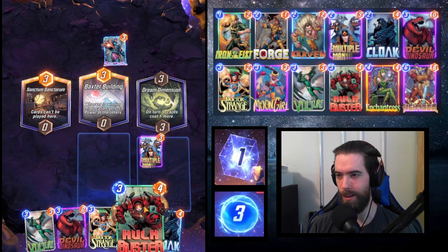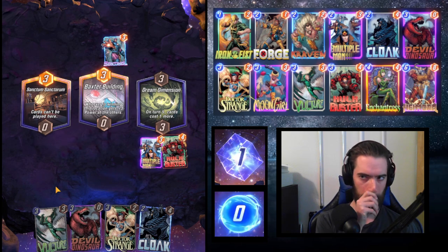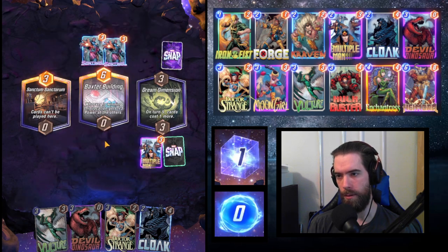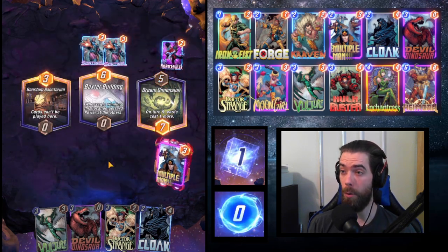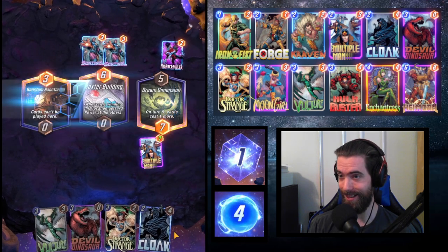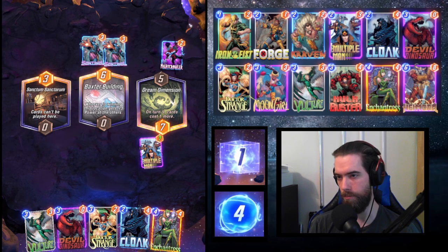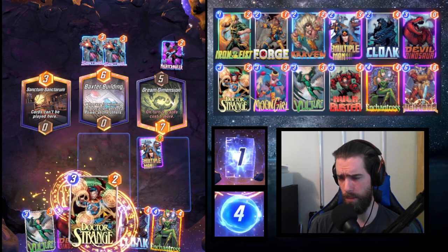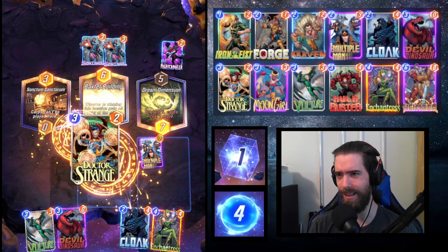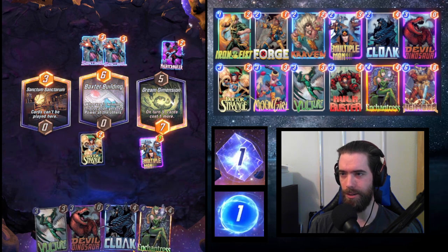Here's the Hulkbuster to empower Multiple Man. Is it a Cloak angle? That'll be turn four. I could Doctor Strange — it depends a little on what we draw. We don't have anything we want Enchantress to hit, so we have to decide: Doctor Strange or Cloak? I think it's Doctor Strange, because then next turn can be both Vulture and Cloak. No, wait — Dream Dimension always throws such a wrench in my perfectly laid plans. I'll still play Doctor Strange.